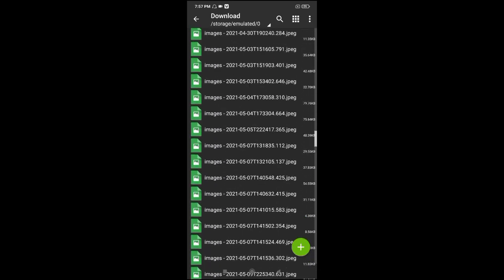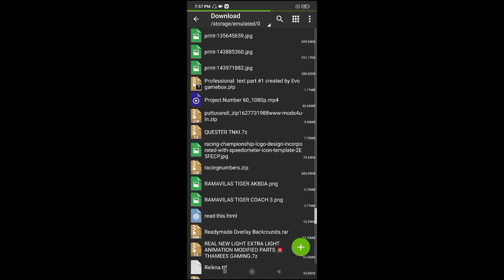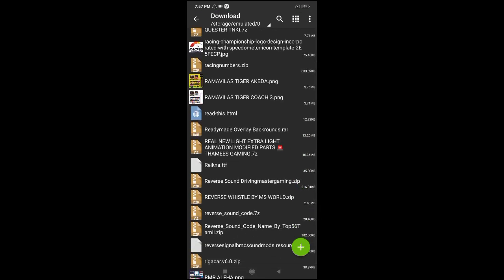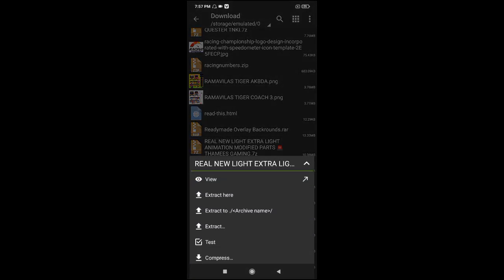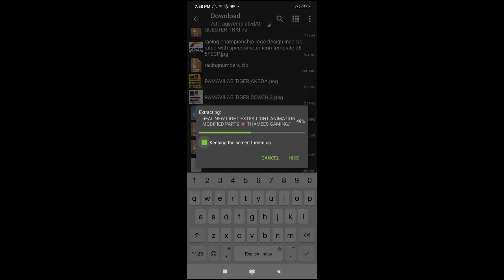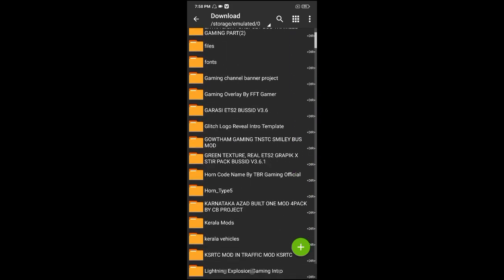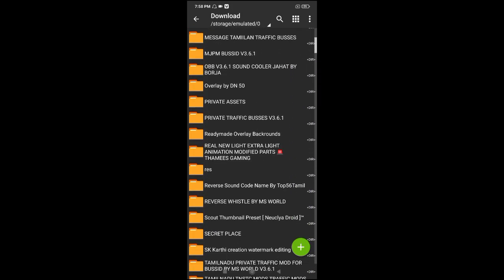You can see the file in the description using the real light. Here is the new extra light. You can add the option — even if you click the password and it doesn't find it, you can do the password to get it. Click on the pass button and you will have a folder for the new light and extra light.